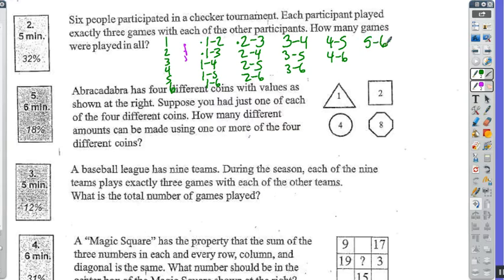The sixth player has already played all the other players based on the first few rounds. So if we look, we've got 1, 2, 3, 4, 5, 6, 7, 8, 9, 10, 11, 12, 13, 14, 15 total games if each player plays each player once. But the question says they play exactly three games with each other, so I multiply this by three, and it's 45 total games. That's how I would figure out that problem.